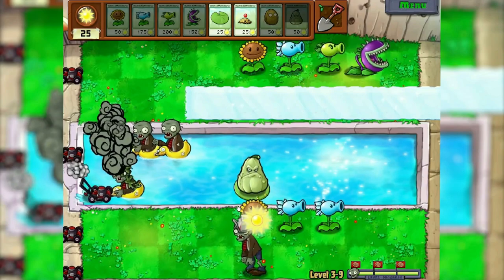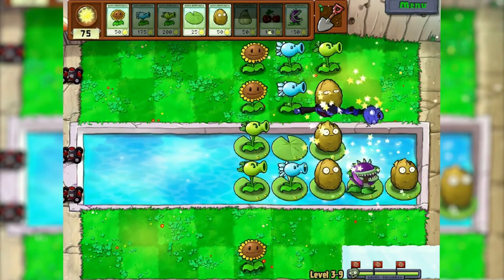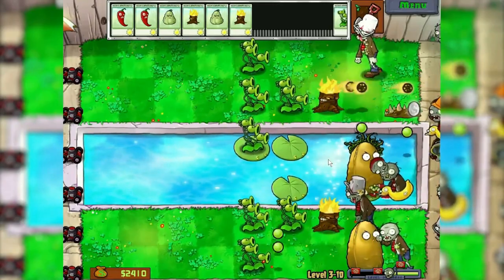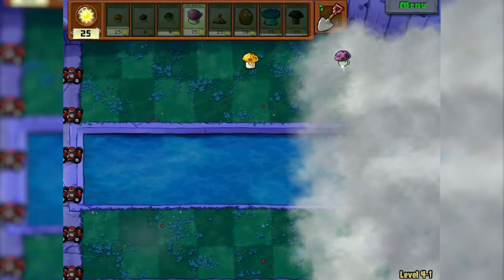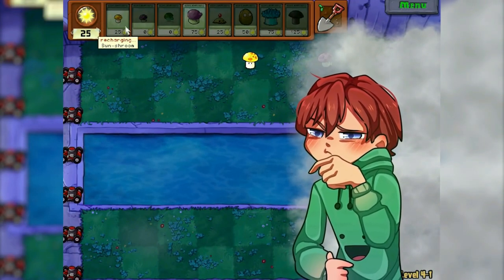Next level — why did I give them up? Somehow, with difficulty, I got through the level. The last level at the location of the pool, and here it is already quite easy. True, much to my regret, for some reason I recorded only half of the level. But please believe me, I passed it on the first try. And so we found ourselves on the location of the fog — probably the most interesting location in this walkthrough.